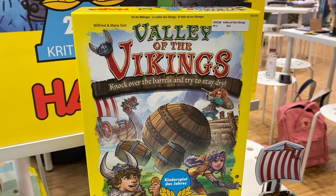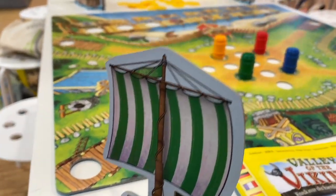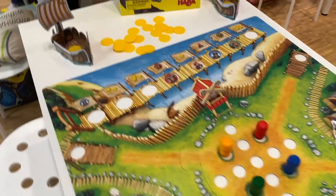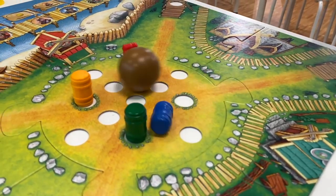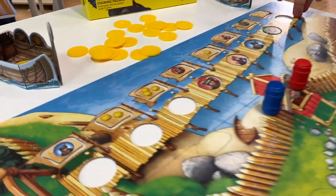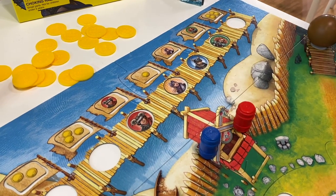This is Valley of the Vikings, designed by Wilfried and Marie Force — it won the 2019 Kinderspiel des Jahres and is about the annual Viking bowling competition. Each player picks a color team, and on your turn you bowl using the bumper to knock down barrels. The colors you knock down are the teams you can move along the dock, and you decide how to move them — order matters.